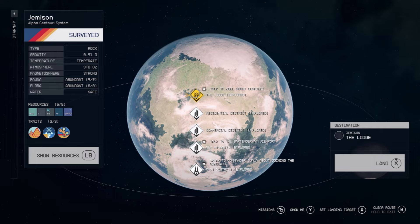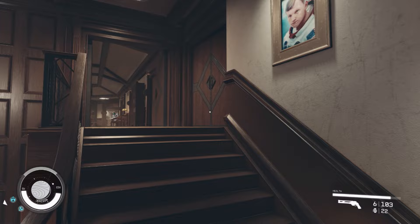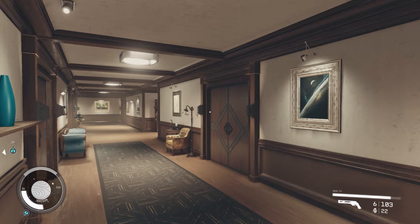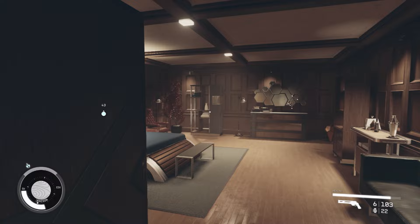Just haul your encumbered arse over to the Lodge on Jemison, find your room and get hoarding all your prized possessions. The room can be found upstairs, third door on the right, and then at the junction at the very end take a left and it'll be your second door on the left. The safe can be found in the corner of the room. Once you open the safe you'll notice in the bottom left that the mass counter doesn't have a maximum, so you can store as much as you like in here.